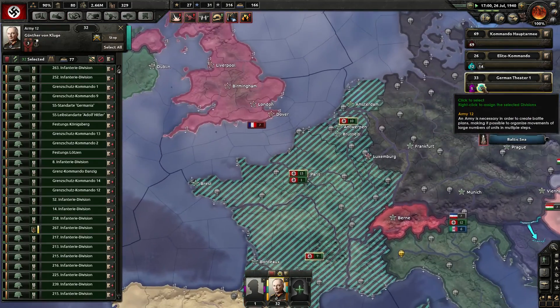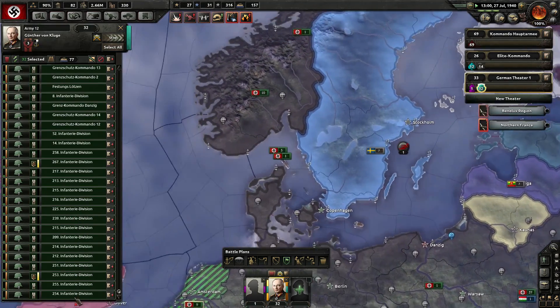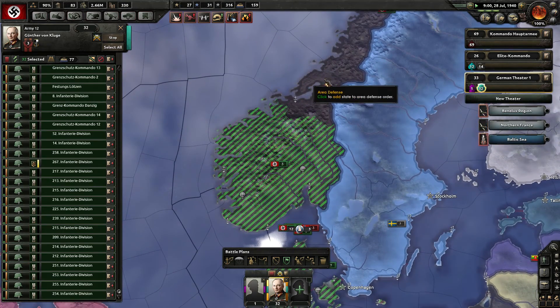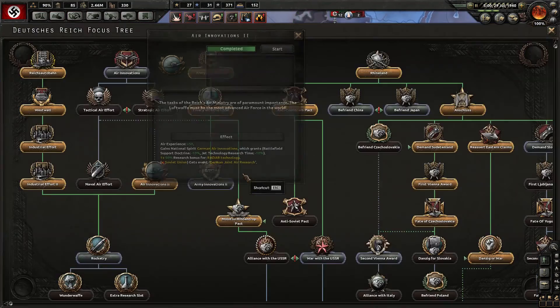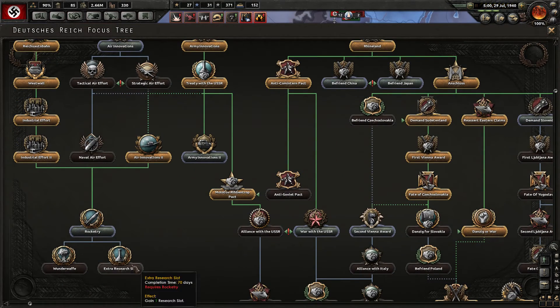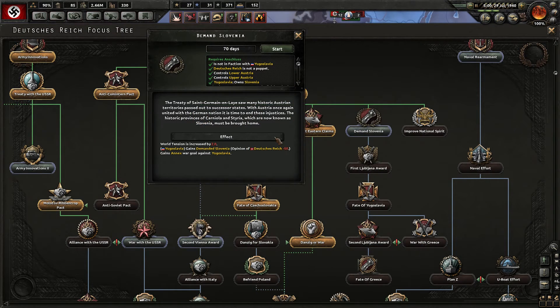I will expand my garrison force, which has nearly finished training, to the north — because maybe British troops will land there. We finished Air Innovations 2. I want to take out Yugoslavia. The Treaty of Saint-Germain-en-Laye saw many historic Austrian territories passed to successor states; with Austria united with Germany again, the historic provinces of Carniola and Styria — now known as Slovenia — must be brought home.